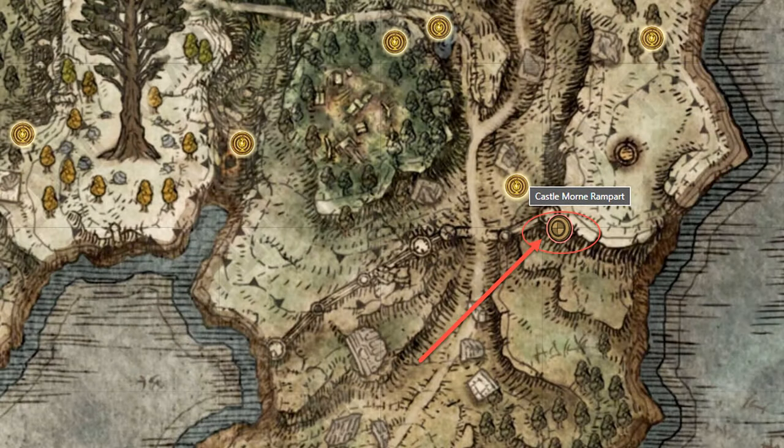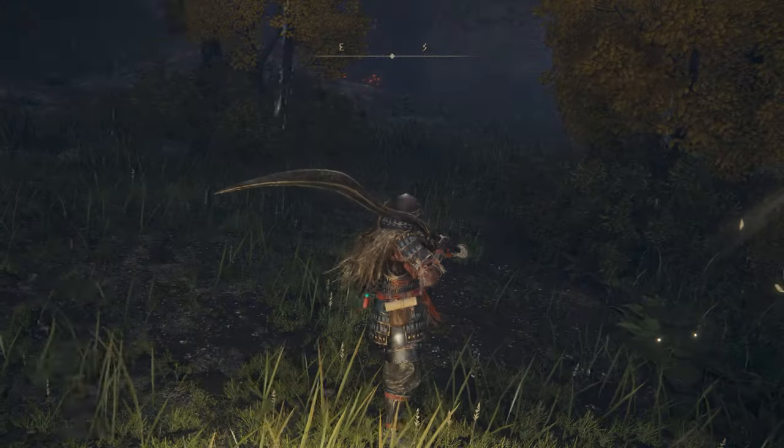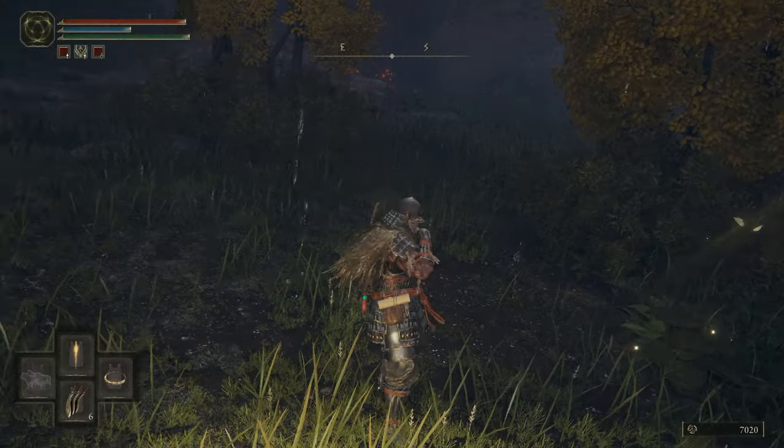The Great Turtle Shell Shield can be found in Weeping Peninsula. At the Castle Morne Rampart Site of Grace, you can use the Spirit Spring to jump towards the roof of the tower section of the ramparts. The shield can be found on a corpse atop this tower.